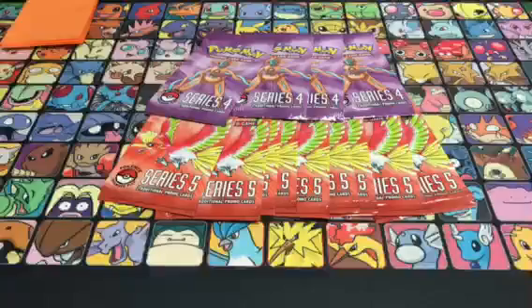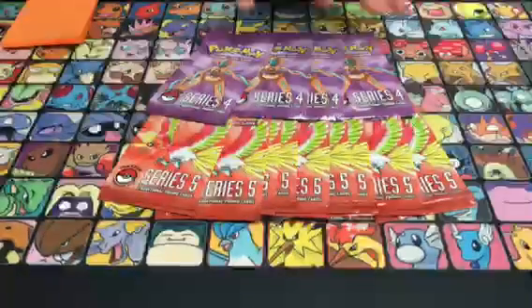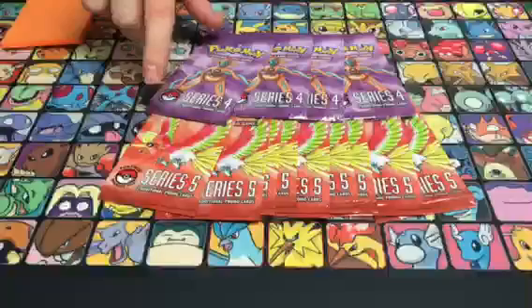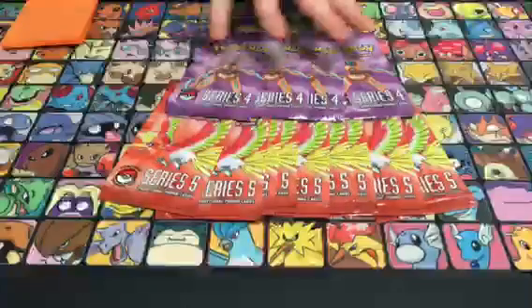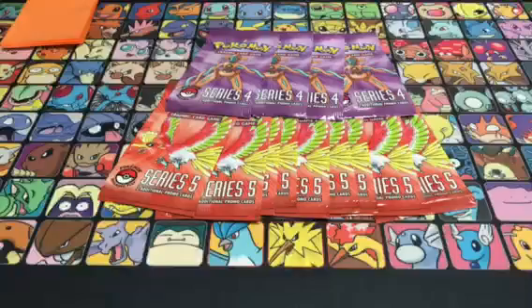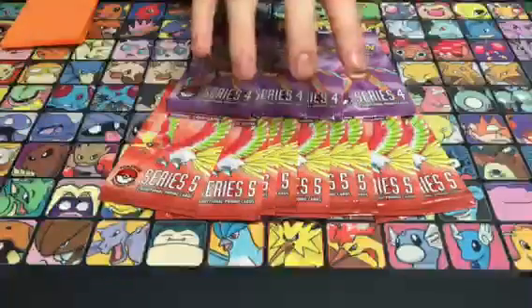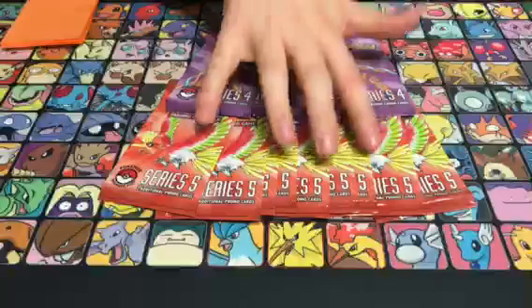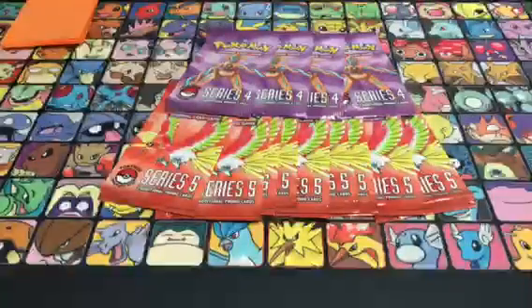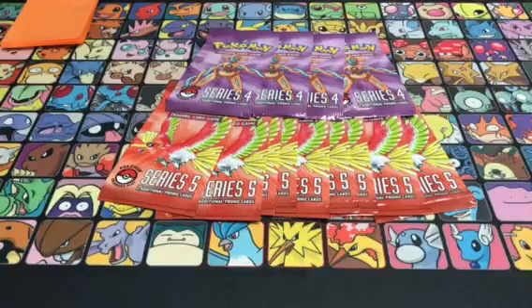What can we get in Pop 4? In Pop 4 there's Jolteon ex which is very nice, and I think Double Rainbow Energy which was a really good card back then. In Pop 5 there was obviously Umbreon Star, and there's also a Mew which is really cool in this set — a Fire-type Delta Mew.